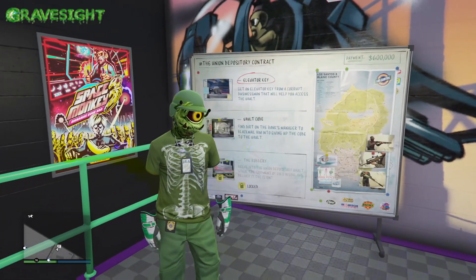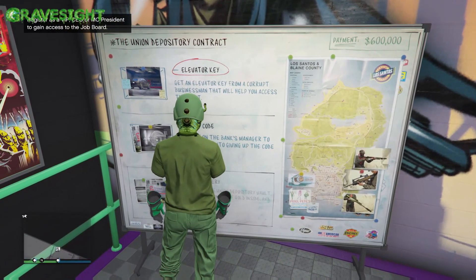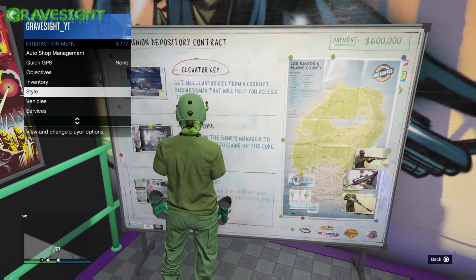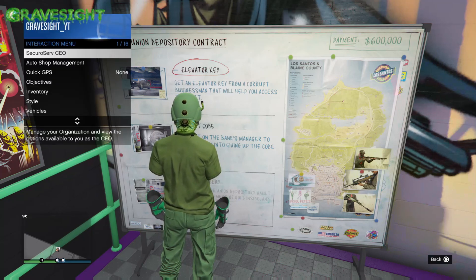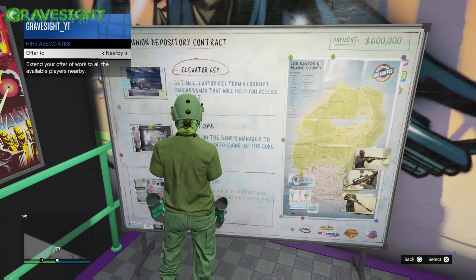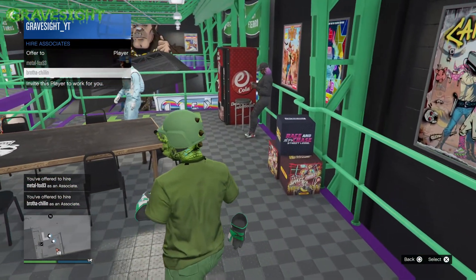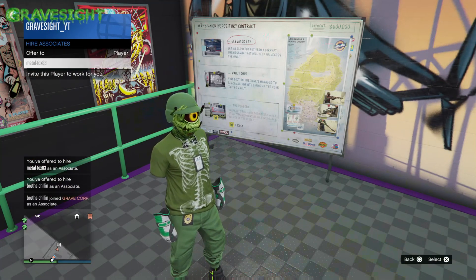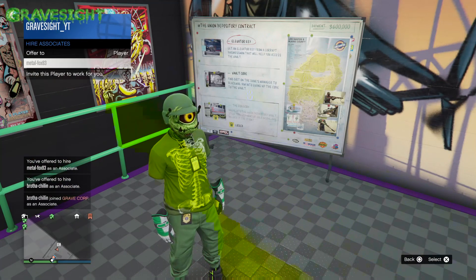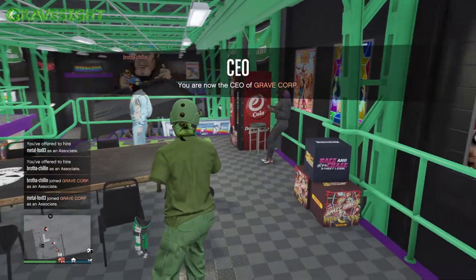Hello everyone and welcome to my channel for another Grand Theft Auto 5 Online video. In this video we're going to be looking at some of the best ways we can be making millions of dollars every single day this week. It looks like I have lucked out with the Union Depository — all contract missions over at your auto shop are going to be dishing out double cash and double RP for the finales themselves.